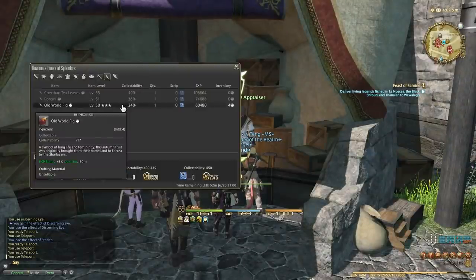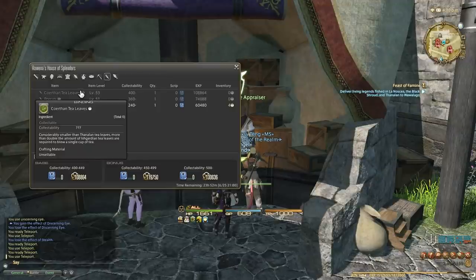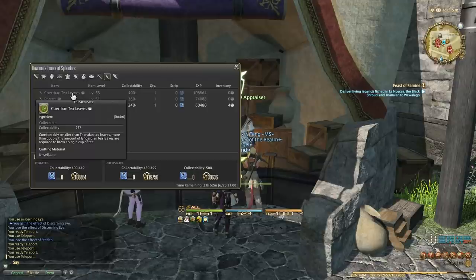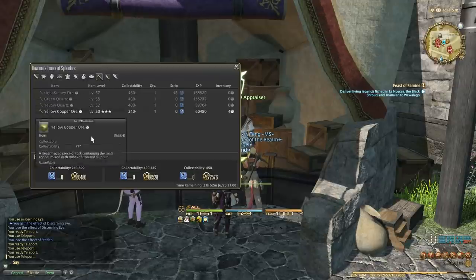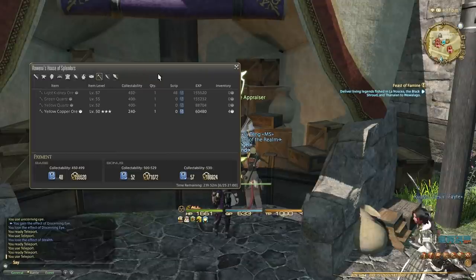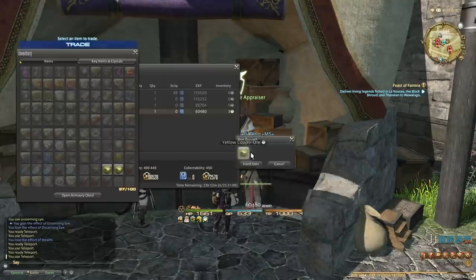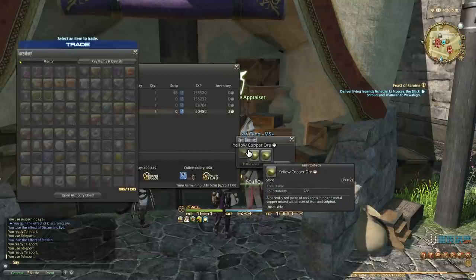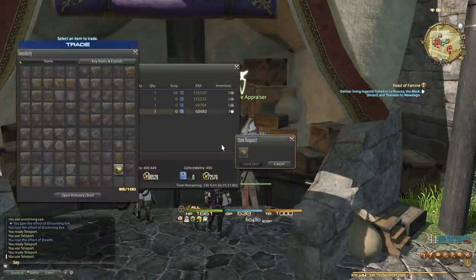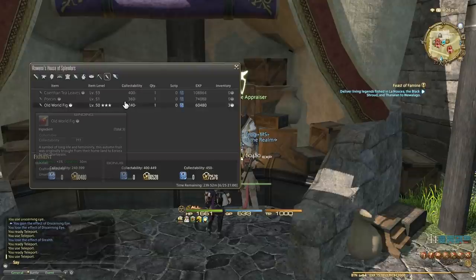We're still collecting the old figs, but you can actually get collectible co-orphin tea leaves if you have 400 collectability. So if you have good gear, you can go after those as well. These spawn at 10am or 10pm in Western Coerthas Highlands. Someone in the community has been compiling a very, very great collectibles spreadsheet, which I'm going to link in the description. If you want to go after bigger collectibles, feel free to use that spreadsheet. Just remember that the required collectibility for the collectible appraiser to accept it means you need as much perception as you possibly can to ensure you get enough collectibility from the items.